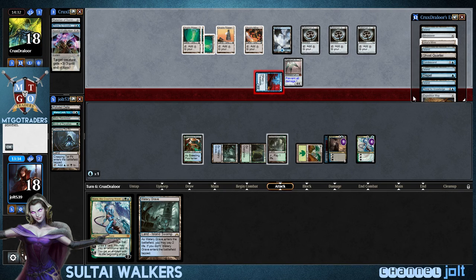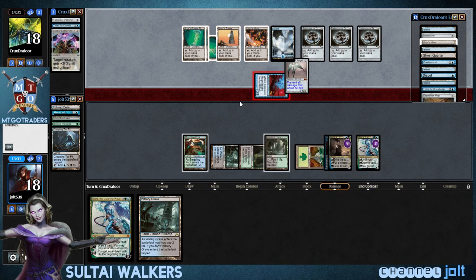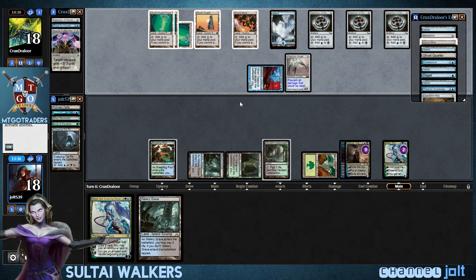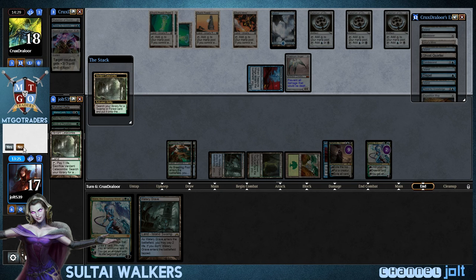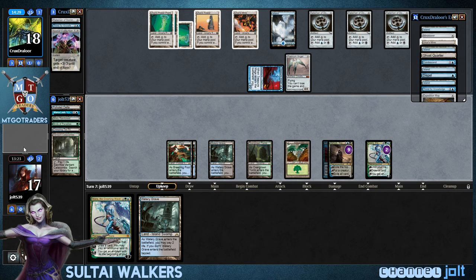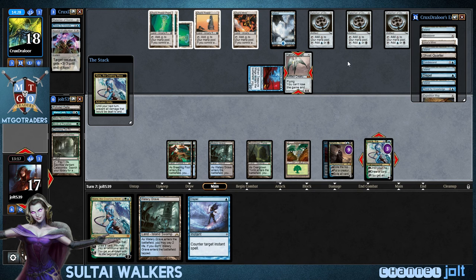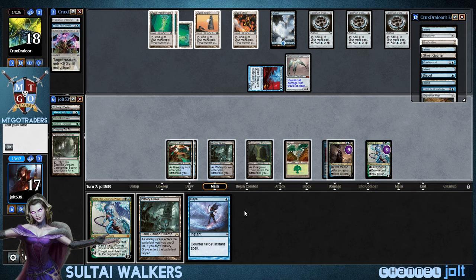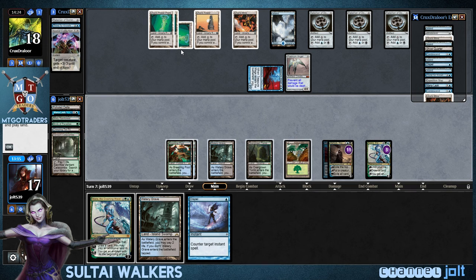So now it's coming in at Kiora — two, knock her down to two. Let's crack this Catacombs, get into a Breeding Pool, put that into play tapped. Dispel — that's actually not too bad to have in this matchup. So let's go ahead and fire up Kiora on the Platinum Angel, and then fire up Ashiok. Whiff again on that one, but he is at 28 cards in his library.